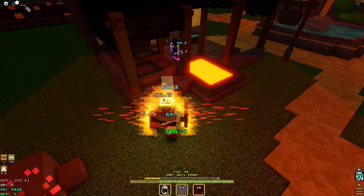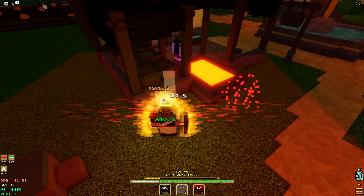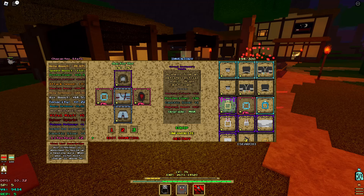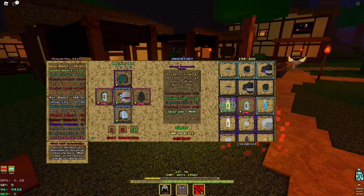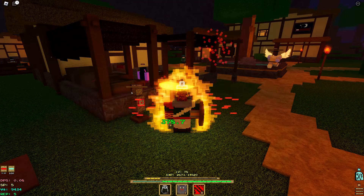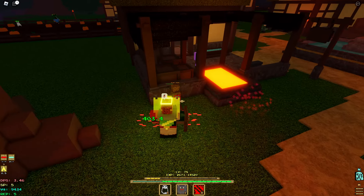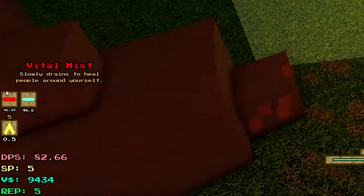It is important to note that with this build, you have a negative 122.5% Holy Defense. There are hardly any sources of Holy Damage you're going to deal with, and you have a ton of other defenses so it's not that big of a deal. But you do have to be really careful against the explosive bees in the bee dungeon, because they can do a ton of damage to you if you don't block them.